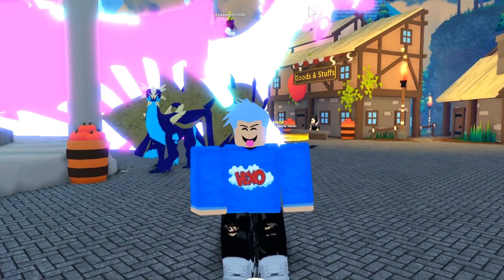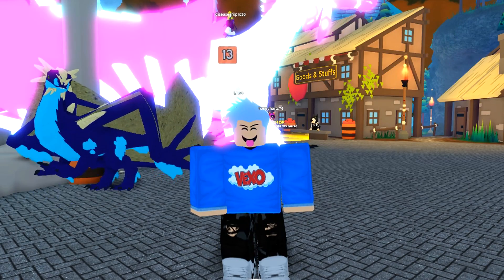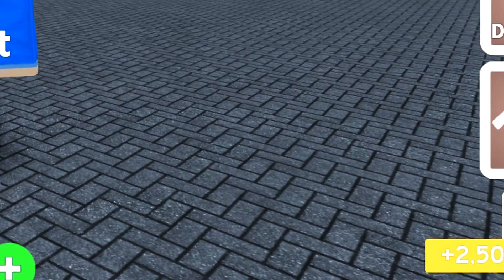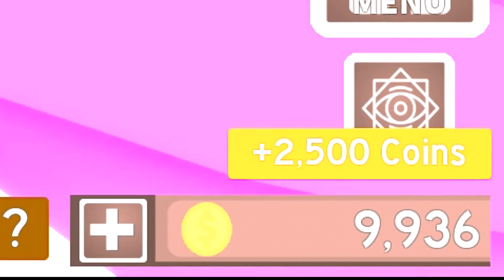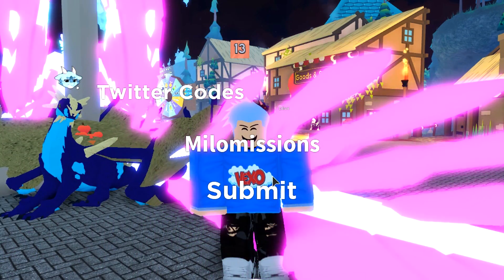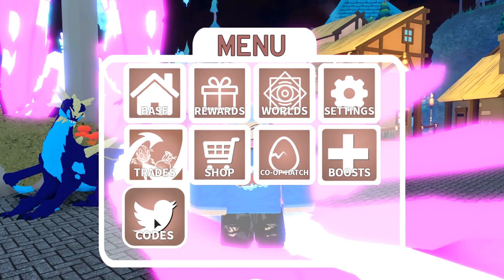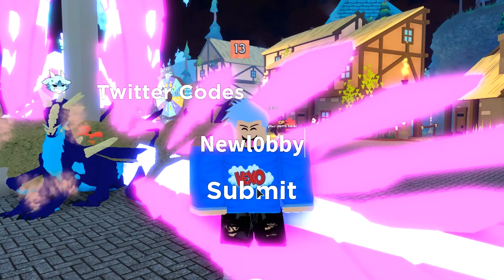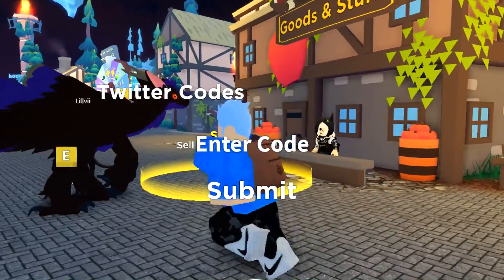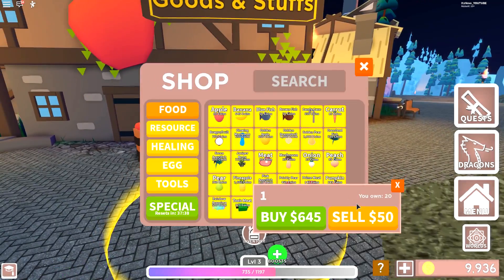Let's start using codes. Go to the menu, click 'Code', and redeem the code 'questmaster' — that gives you 2500 coins. Next, redeem the code 'melo missions', which gave us 20 bananas. There's also a brand new code that gives you a color potion. We got some bananas from redeeming those codes.